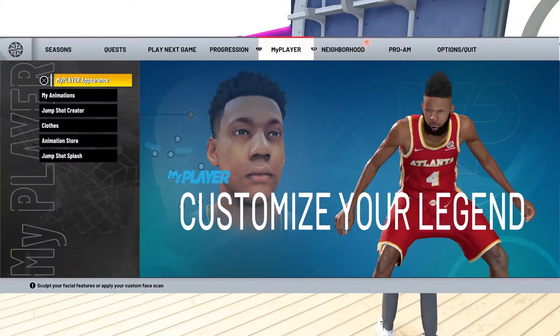Hey, what up everybody, this is PS4 John Gotti. I'm here to give you guys my jump shot and most importantly my SIGs. During the streams you guys always ask what's my jump shot, and I've just been wanting to make sure it's A1.